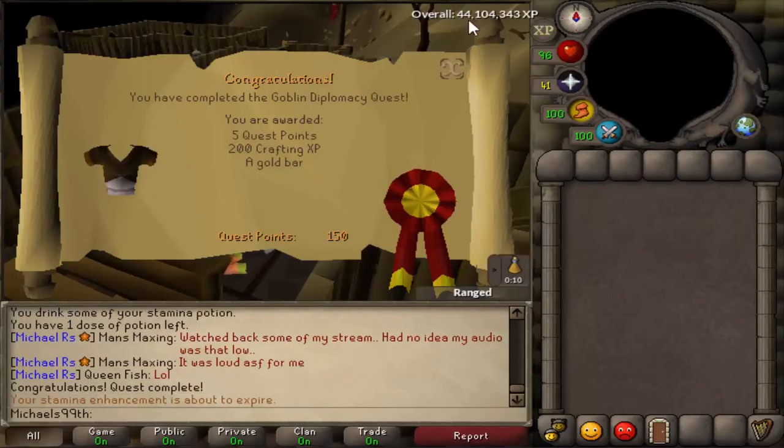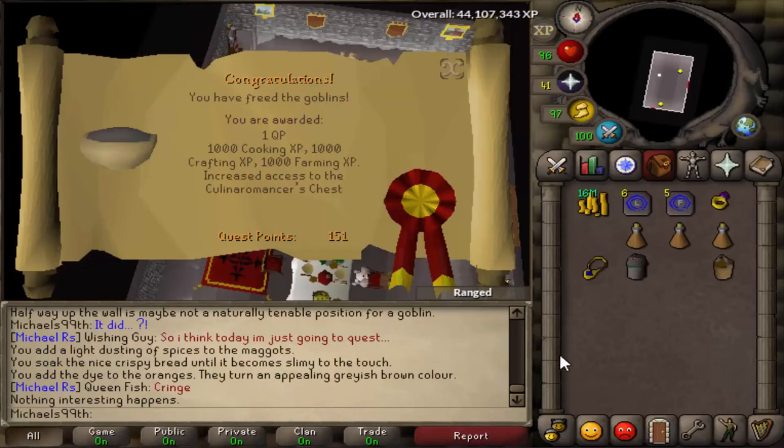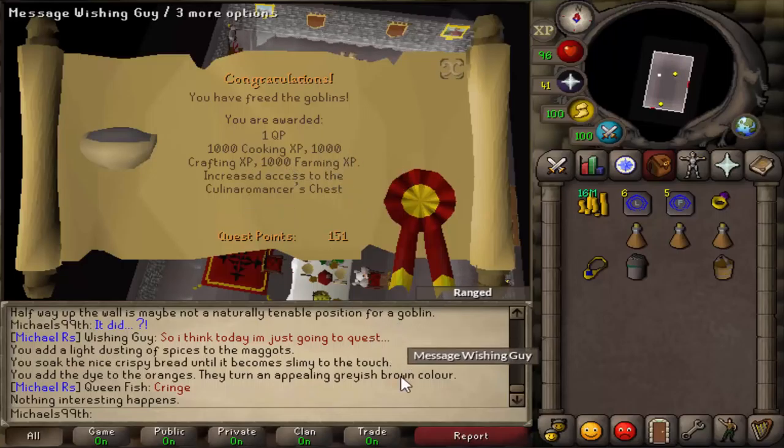I just finished Goblin Diplomacy — literally took like two minutes, just bought all the items at the GE. I love those two-minute quests. Just finished the Goblins of RFD as well. Should have done that one earlier because it gives 1k farming XP, and early farming is actually quite bad.